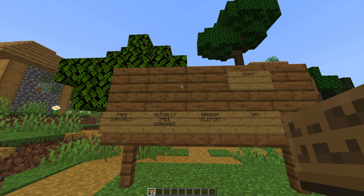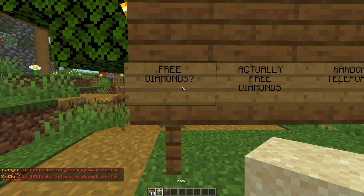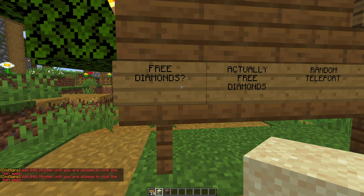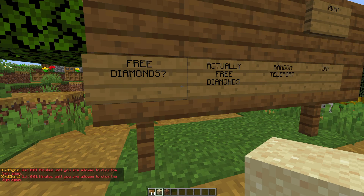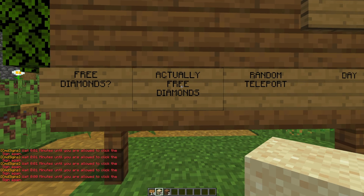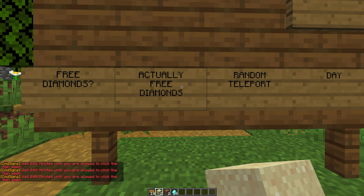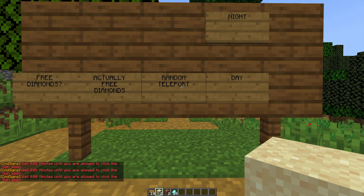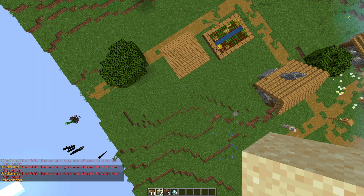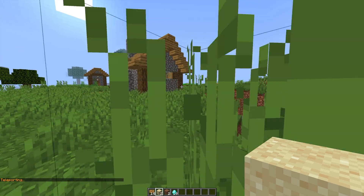In front of us, we can see a few different examples that I've made, and we're going to go through them and then create some of our own. The first one is the free diamond sign, which gives us some dirt and some sand, and there's about a one second delay to stop us from spamming it. The next sign will actually give us diamonds and there is no delay on this one. And then the third sign, if we click this, it will teleport us to coordinates that we set — 100, 100, 100.